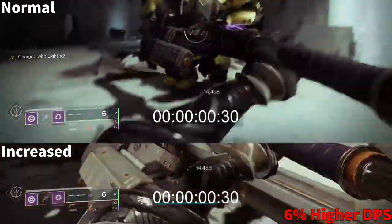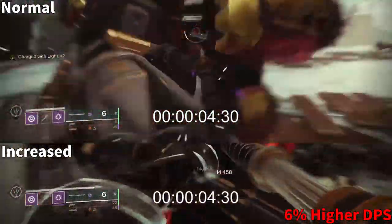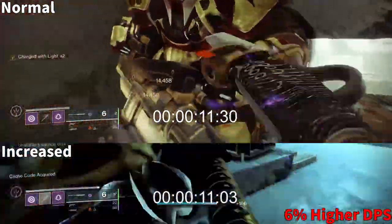As you can see, the difference with the Glaive is only about two thirds of a second quicker to kill the boss, which is around 6% quicker. Keep in mind that the utility of the Glaive isn't for DPS, but I would personally take any kind of increase by just holding down my right-click button.